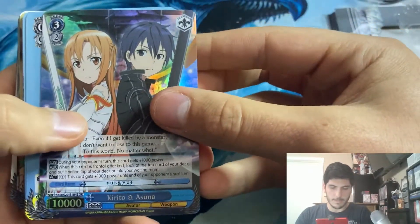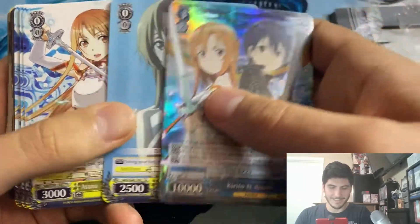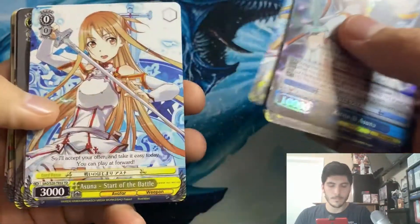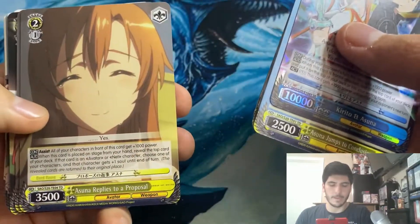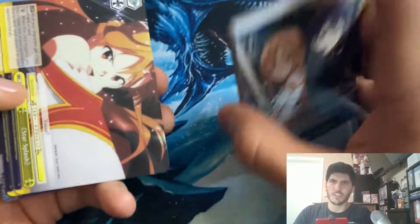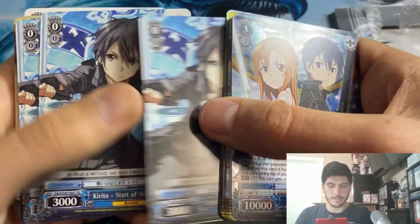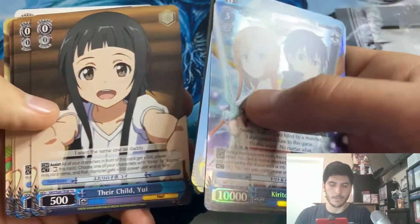Here we are — SAO Kirito and Asuna. Asuna jumps to conclusions. I did try this for a little while. Weiss Schwarz is very similar to Vanguard — Bushiroad makes both card games, so they are really similar in play style and aesthetic. I just prefer Vanguard as its own thing, while Weiss Schwarz uses other IPs from anime.